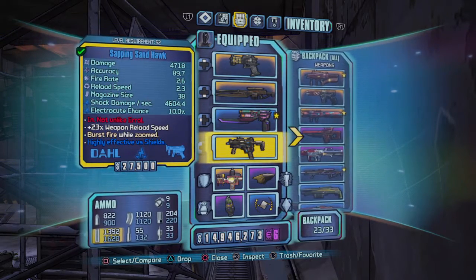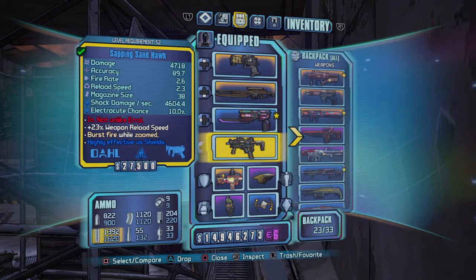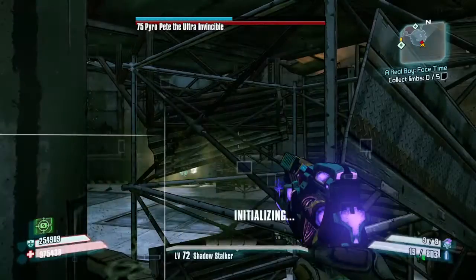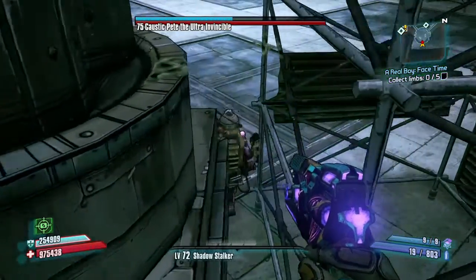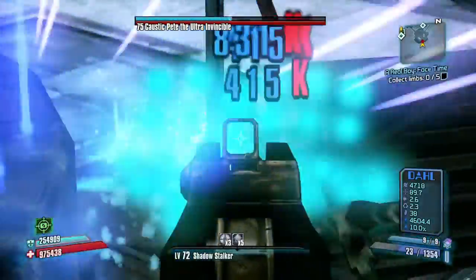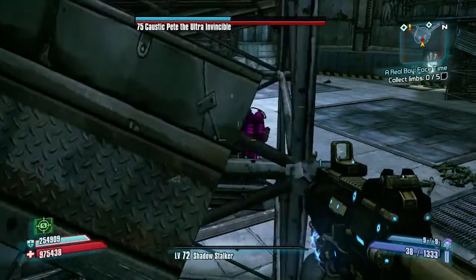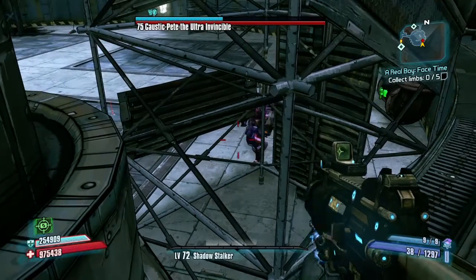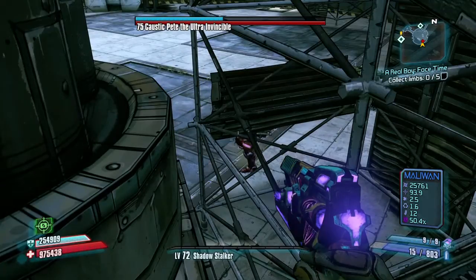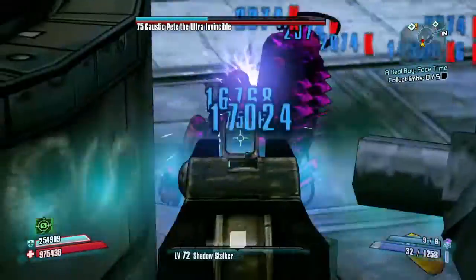I'm doing decent damage. Make sure you have a whole bunch of ammo as well, because you're gonna be here for quite a while depending on how weak your guns are. I'll probably keep recording until I drop his armor down so you guys can see this works and know what you're doing. If you mess up you're gonna get hit by his flame attack and you don't want to go down where he is. So do what I'm doing — pull out your Grog Nozzle, shoot him once to slag him, then switch to the Sandhawk and you wreck him. You can see his armor is going down.